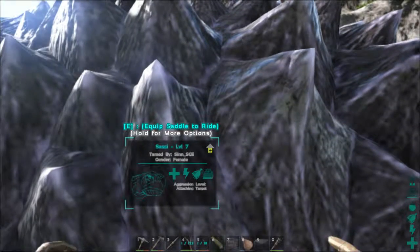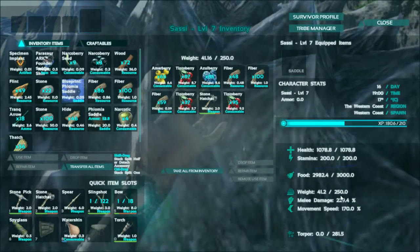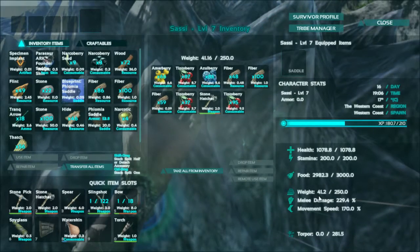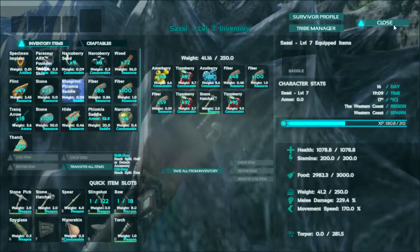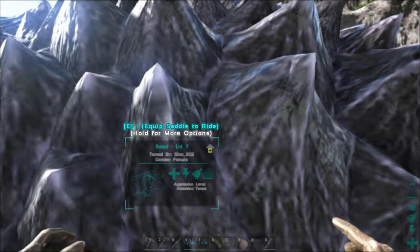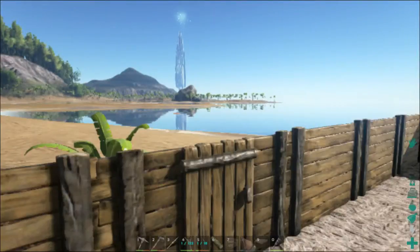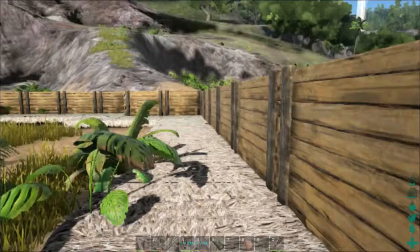The tank of the group is, oddly enough, this turtle. She's got 1078 health — that's insane — and 229% melee damage. We boosted her health from 800 to 1000, did it only twice, then put the rest of the points into melee damage to boost it from 150% to 229%. So she is our tank basically, and she will tank just fine. Comparing to a Brontosaurus at the same level — which only has about 800 health — that turtle has a lot of health.